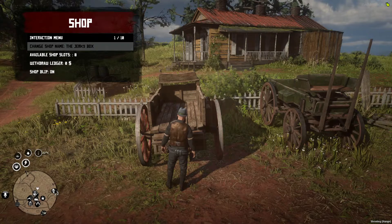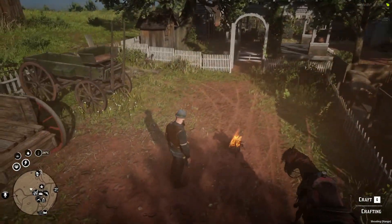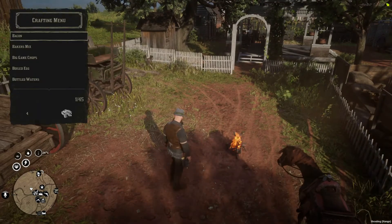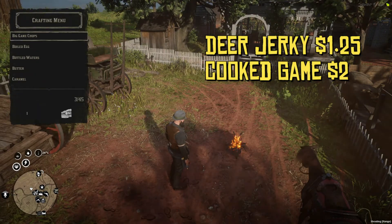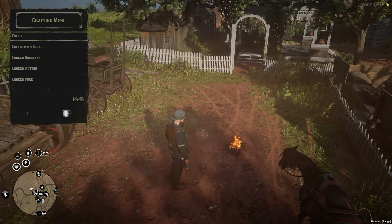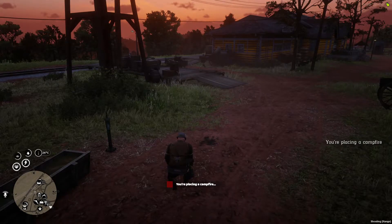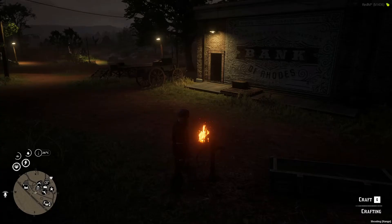Once you have gone through the setup and paid for your business, place down your campfire and make jerky. I sell my jerky ridiculously cheap — you don't have to. Bottled water is another good item to sell alongside your jerky. Buy empty water bottles, find the water pump, and place your campfire next to it. Easy.